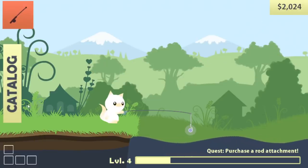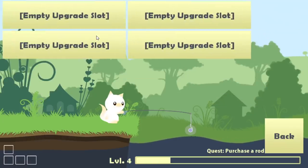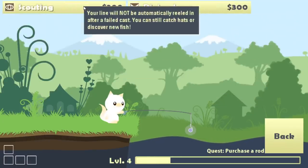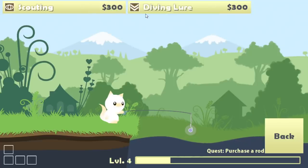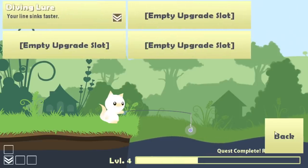We'll sell this - that should be enough to buy a rod attachment. So we got to click the equipped rod to purchase upgrades. Empty upgrade slot - scouting your line will not automatically be reeled in after a failed cast, you can still catch hats, discover new fish, increases lure sink speed. I think I'm gonna buy it - that sounds good.